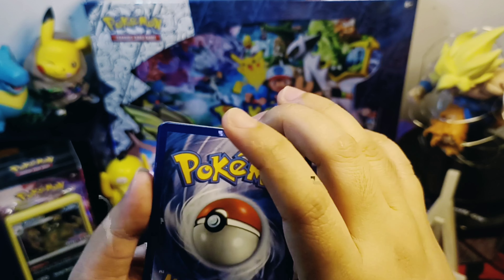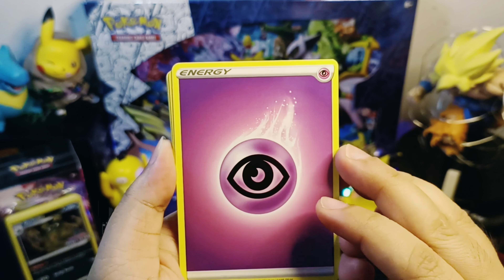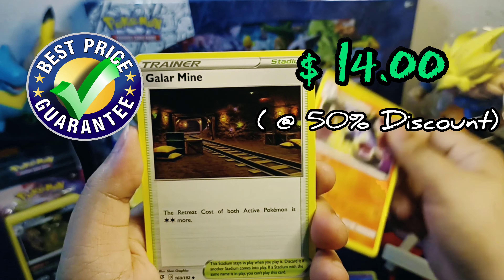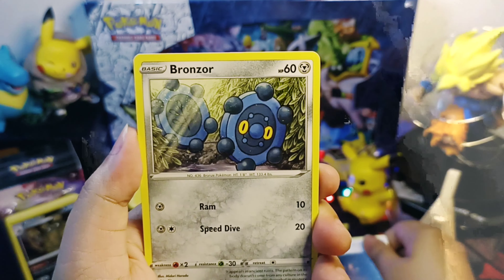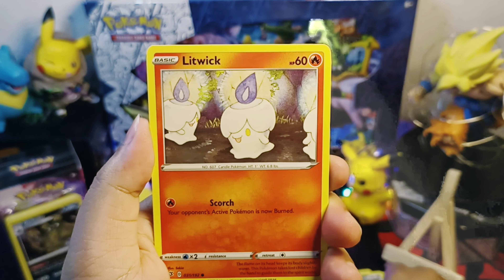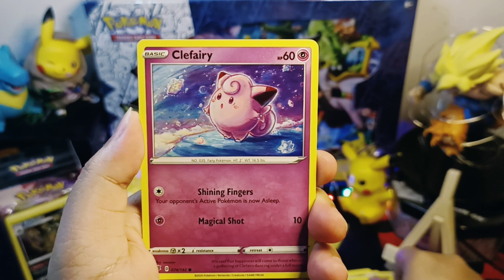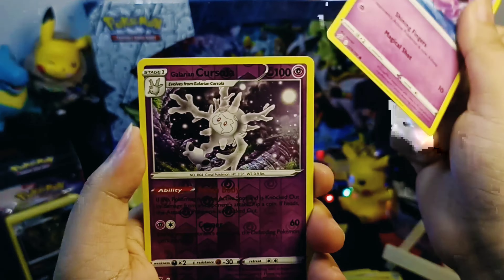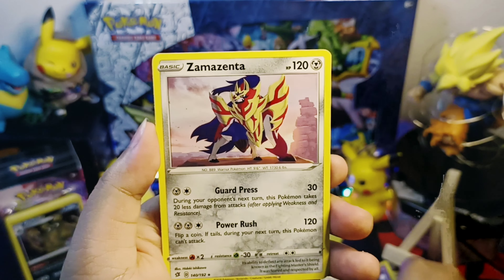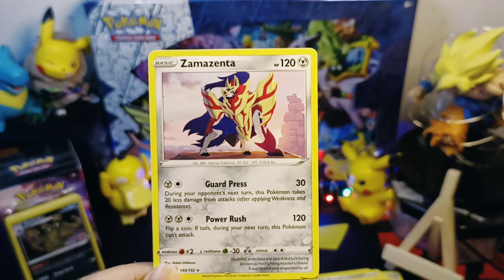Let's start to rip our first pack. I got this box for $14 on sale online — it's a great deal. Just having fun ripping Pokemon packs. We pulled Zamazenta, a non-holo card, for our first pack. I like this card. Nice art.